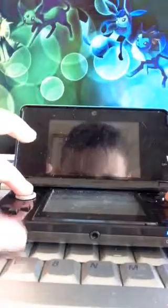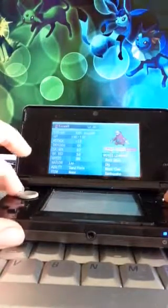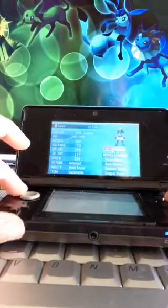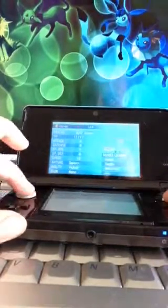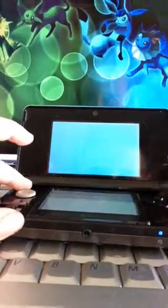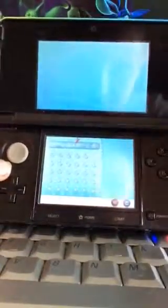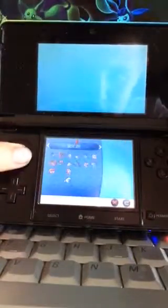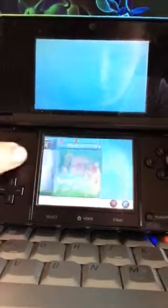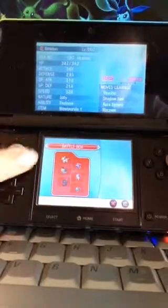I'll tilt it so you can actually see them. Here's shiny Excadrill, and Serperior, and Marowak. I have all these. And if you want to see tons of Mug Cups — there's tons of them. I'll also show you some legendaries. I have an Oshawott, and I have Arceus and all of those.